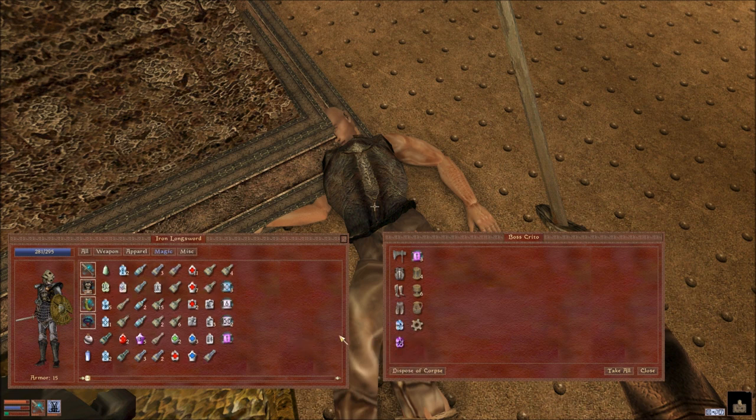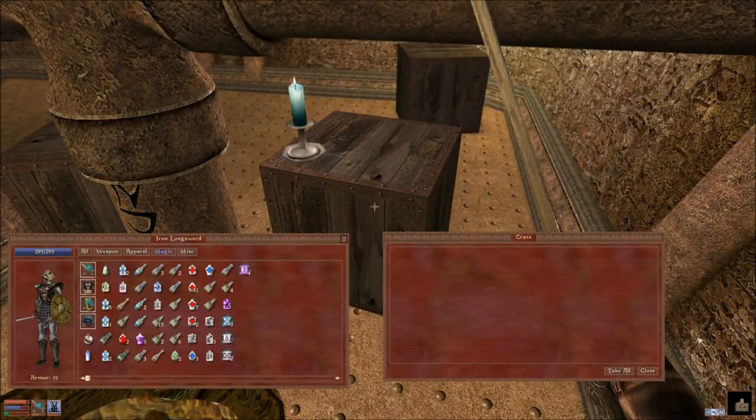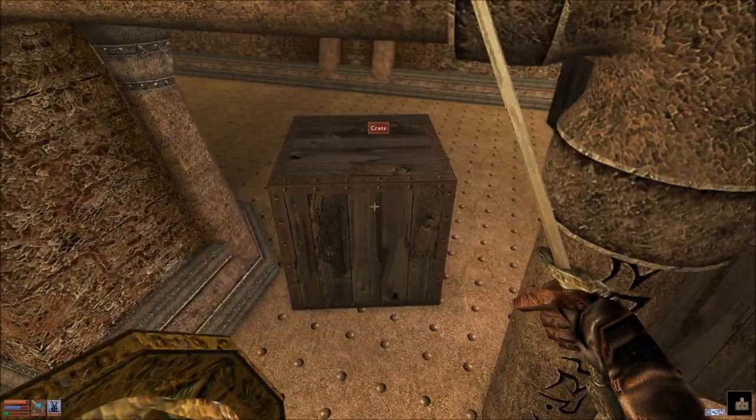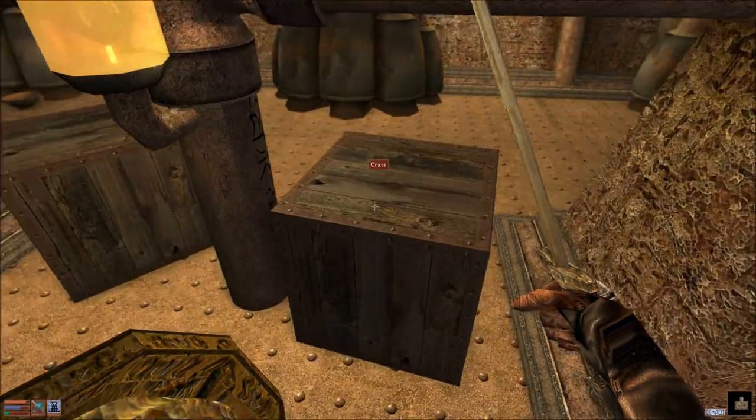He has chameleon, cure common disease, dispel, resist fire, rising force... what the hell is rising force? Oh, levitate! So that's how you're supposed to get over there and open it. We could use that, but I won't, because this is like a whole bonus dungeon. There's nothing good down there as far as I can tell.